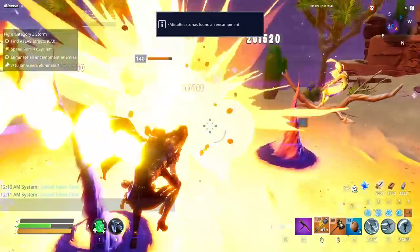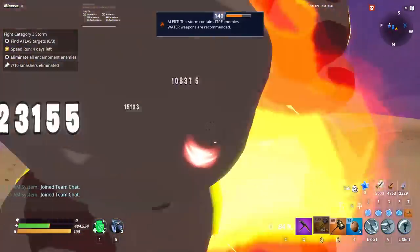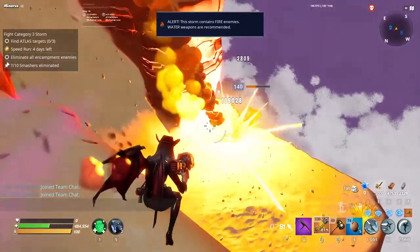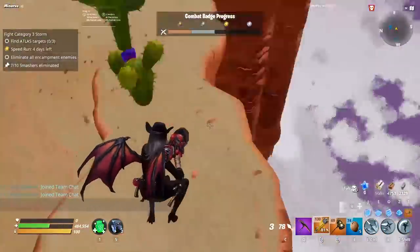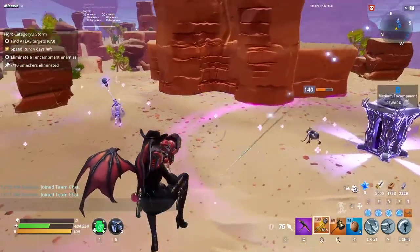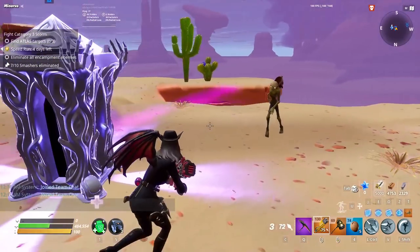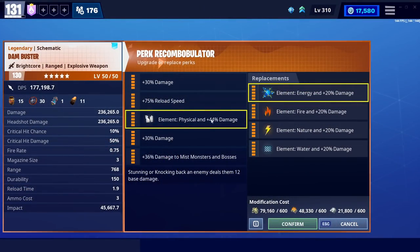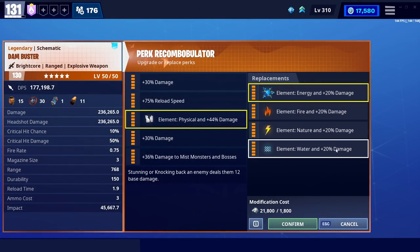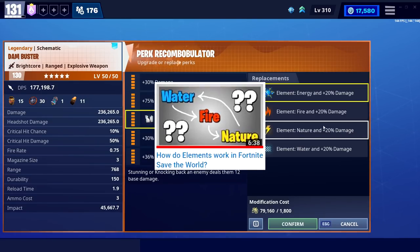Finally, the element: why physical? You want to do the most damage to physical enemies, which are usually smashers — though they're not always physical. Definitely the zappy faces and takers will be physical every time. You can go energy if you want to affect everything equally, or pick whichever element works for you. If you don't know how elements work, I'll link my elements guide in the description below.